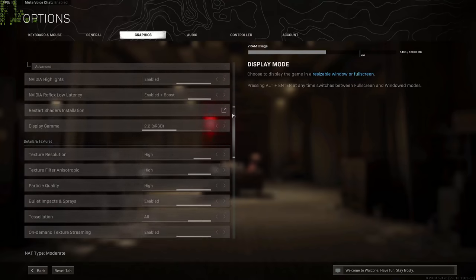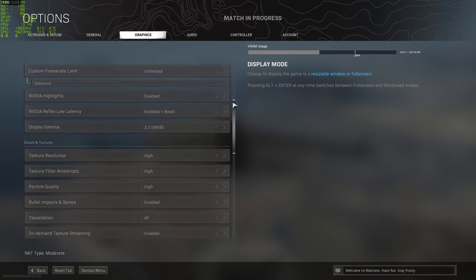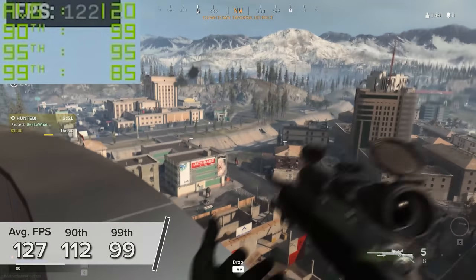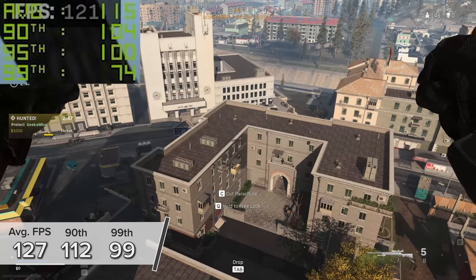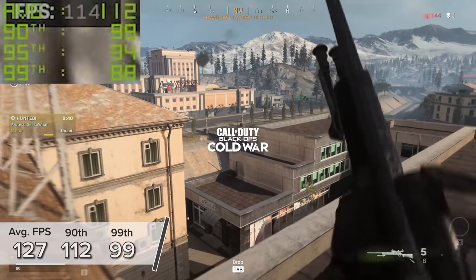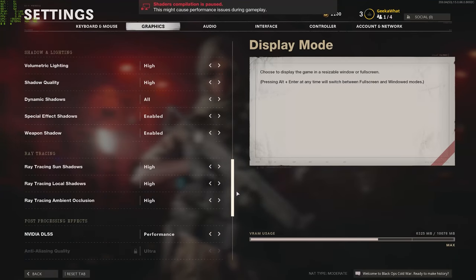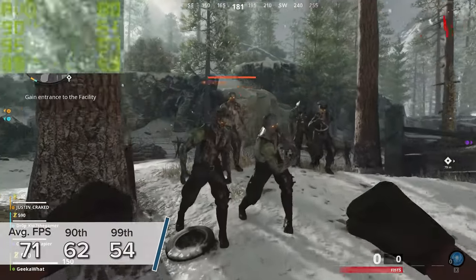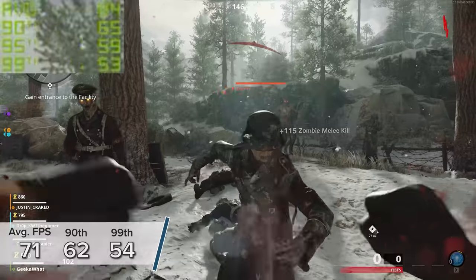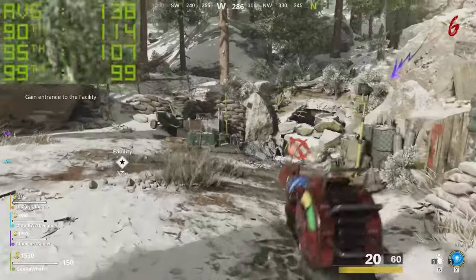Warzone at 4K high settings gives 98, 85, and 80 fps — not a bad showing at all. Dropping to 1440p high settings with no ray tracing in the free battle royale mode takes us up to 127, 112, and 99 fps. Call of Duty Black Ops Cold War is harder to run — 4K high with RTX enabled and DLSS on gives 71, 62, and 54 fps, tested in online multiplayer zombies mode. At 1440p with DLSS, that jumps to 142, 124, and 111 fps.